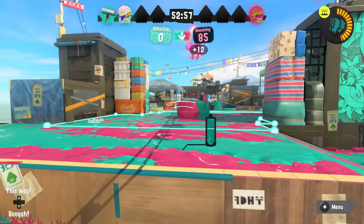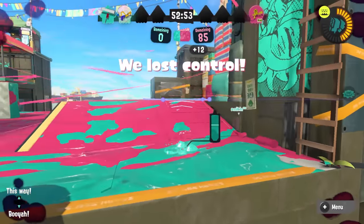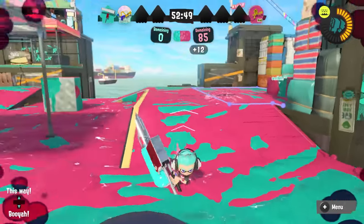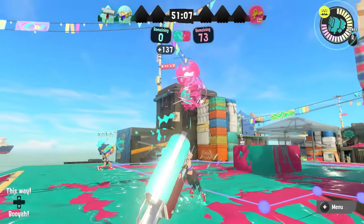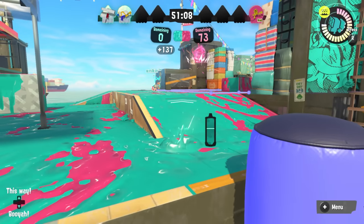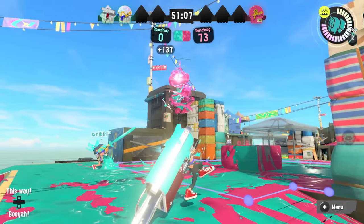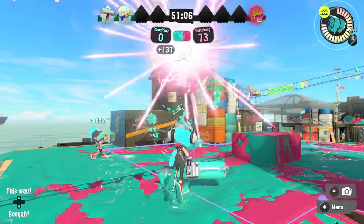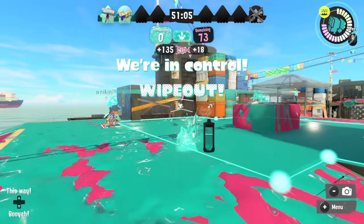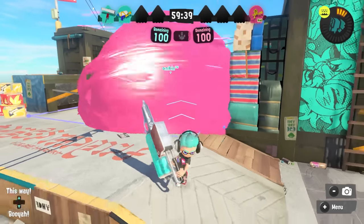When you see the Booyah user in the air, I recommend dropping into the ink and staying stealthy when you can, but sometimes that's impossible or unnecessary. Also, if you're close enough to it with other teammates nearby, it's possible you may be able to team up with them to shred it. If you see a teammate shooting at a Booyah user early on and you're in a position to help, make sure to go for it, because they're committed — and if they don't get help and succeed in shredding it, it may just get thrown at them and end up taking them out.